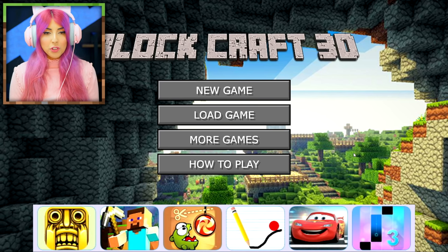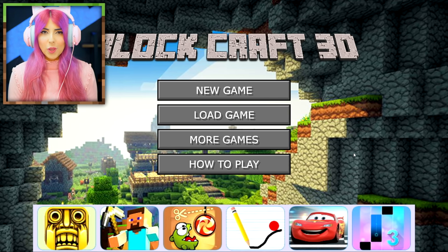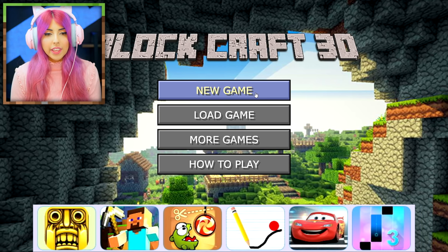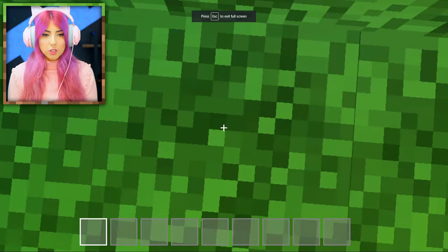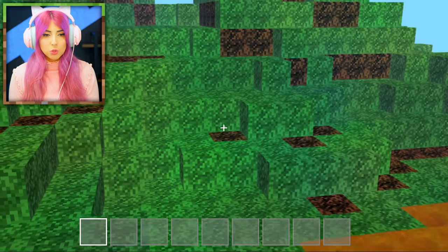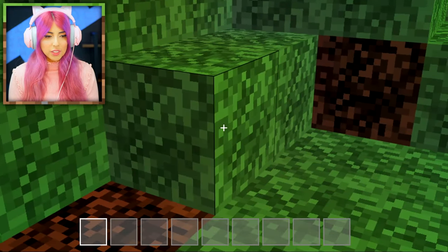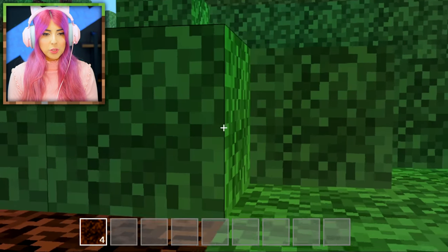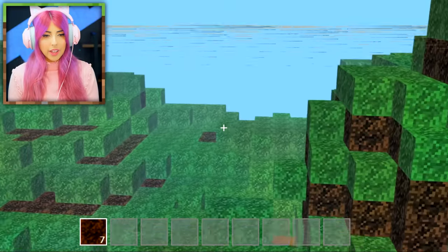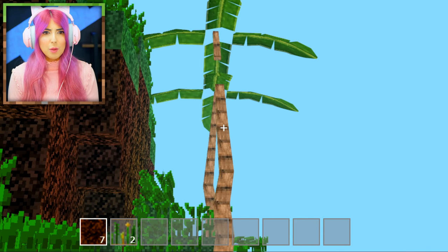Here we are with BlockCraft 3D, and it looks like they're just using a screenshot of Minecraft for their loading screen. Generating block world... oh my gosh, where are we? Everything seems super zoomed in. I can break blocks really easily. I feel like I'm in creative mode. Wait, I can fly! What is this game all about?